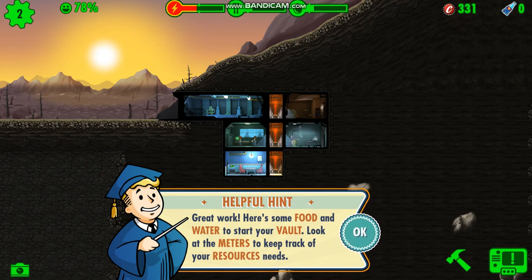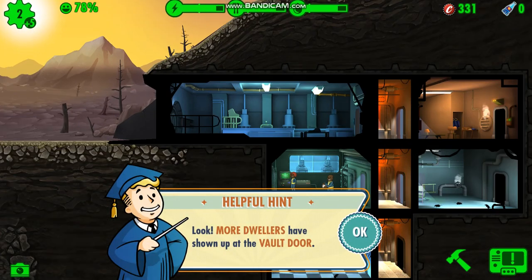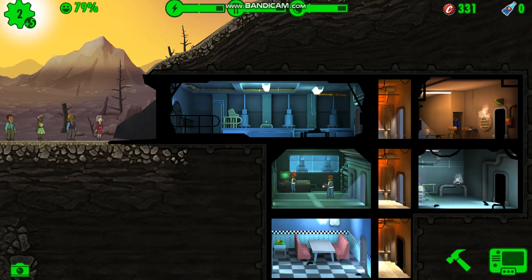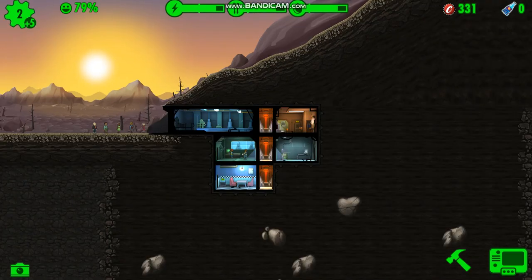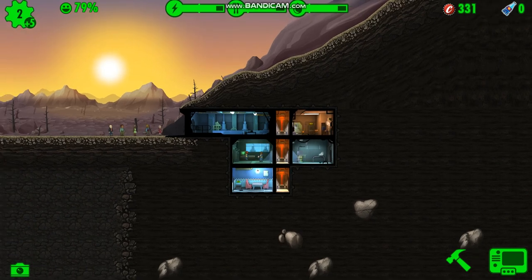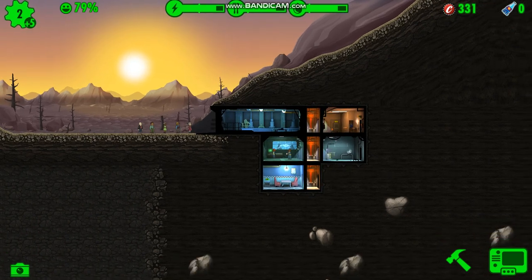More dwellers have shown up at the vault door. The base room is over here — keep expanding your vault, just remember to keep your dwellers alive and happy. As I said, this game can be found on Steam. There's also a place called Steam Unlock where you can get games that cost money on Steam, but Steam Unlock doesn't have all the games.